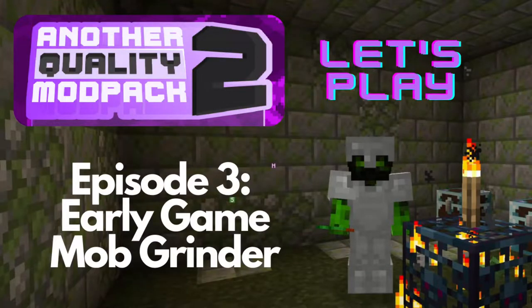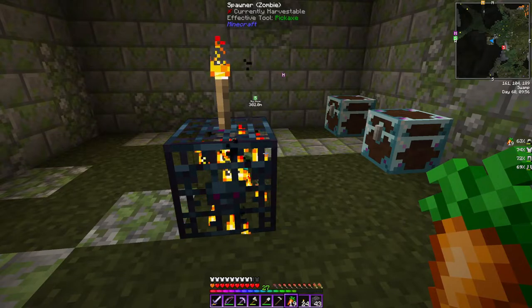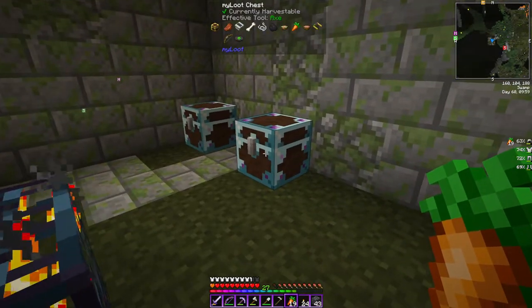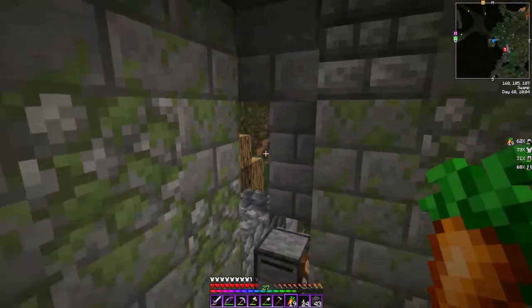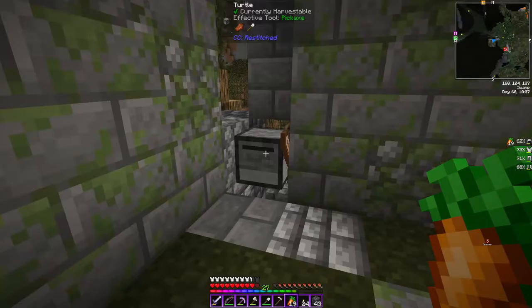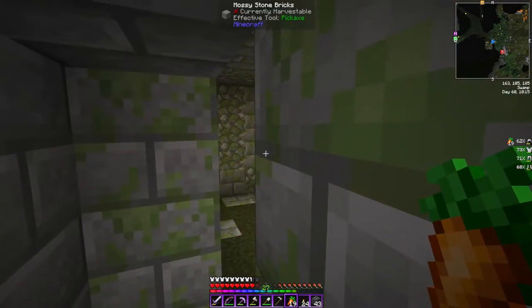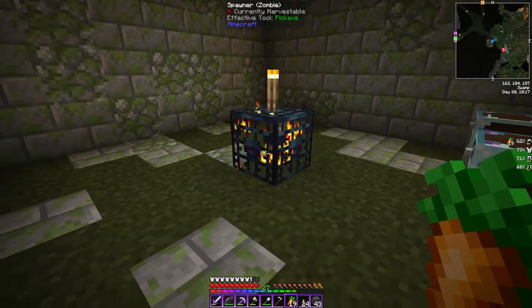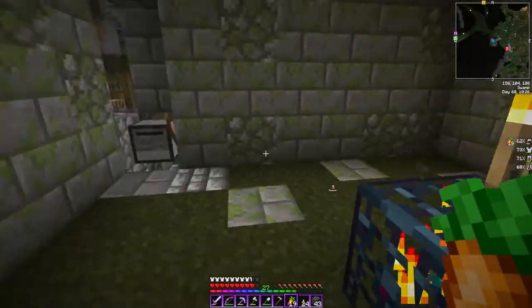Let's Play Episode 3: Early Game Mob Grinder. So what we've got right here — I discovered a mob spawner, zombie. Not every mob, but along with two treasure chests — a standard dungeon room. It was right near the edge, so easy to access, and I decided to make a spawn grinder out of it. I asked online what to do since there wasn't any standard mob grinder setup.